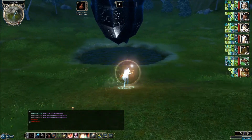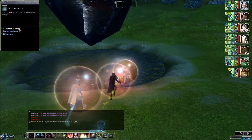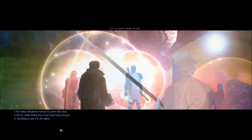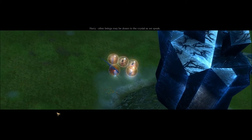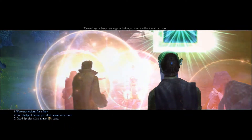We're going to have to destroy it. Let's examine the object and then attack the heart. In-game: 'Let us grant it sleep at last. No being should be forced to suffer like that. Other beings may be drawn to the crystal as we speak. Too late.' We got some black dragons — this seems familiar. In-game: 'These dragons have only rage in their eyes. Words will not avail us here. For intelligent beings, you don't speak very much.'